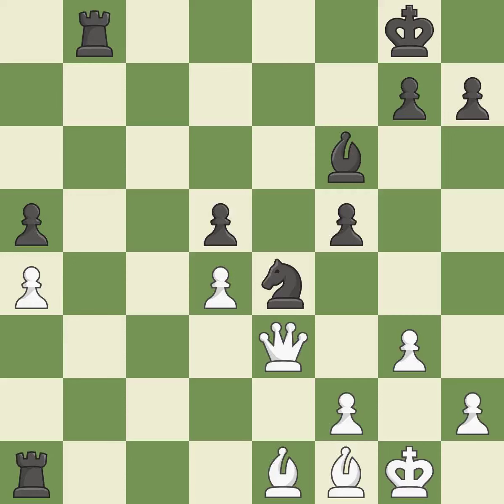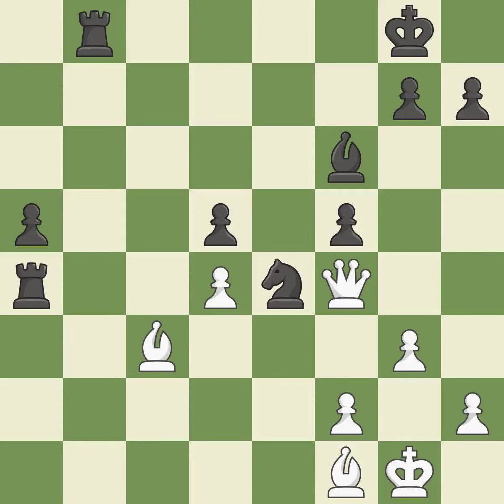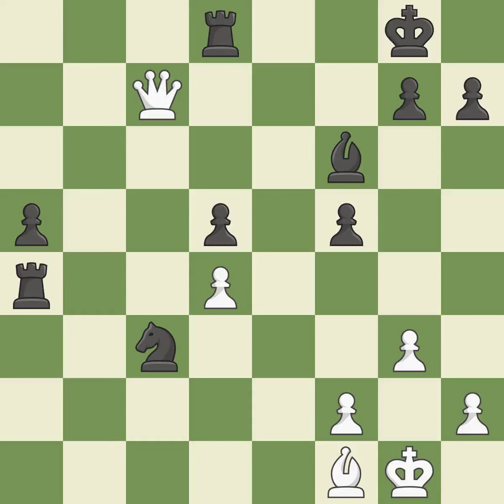This overlooks an opportunity to defend a pawn that was under attack — it is an inaccuracy. This overlooks an opportunity to move a rook to safety. This permits the opponent to fork pieces — it is an inaccuracy. This forks multiple pieces — it is best. This moves the rook to safety — it is good. This defends the attacked bishop — it is best. This wins a pawn — it is excellent.